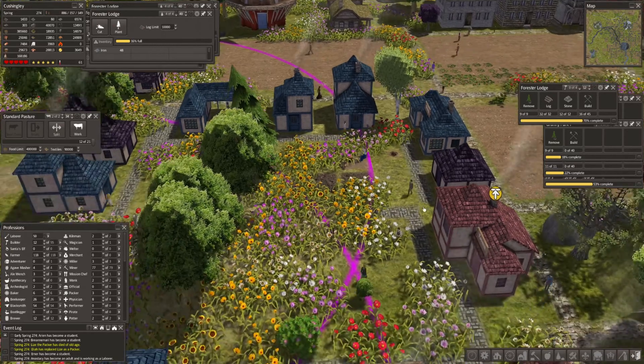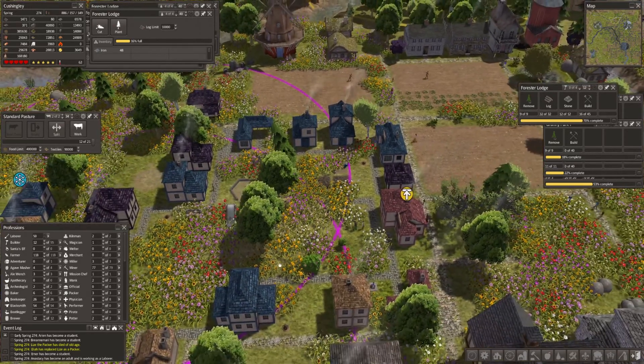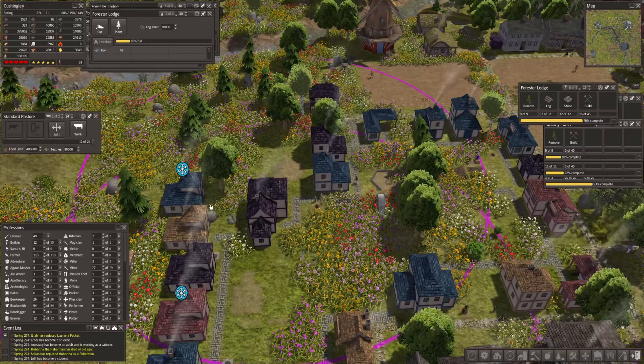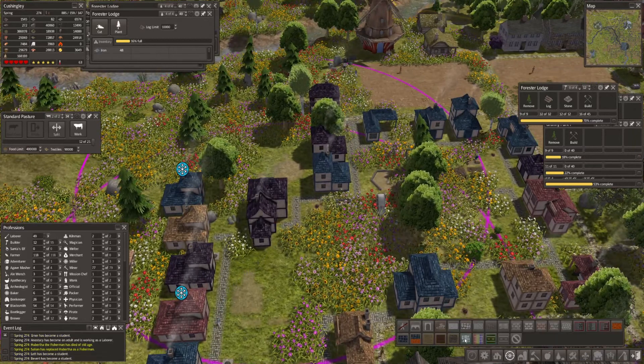I also think they go well - we need a bit more linking up here but they go very well as defining a sort of area when you have different paths. I like it a lot. We need some paths to this house obviously and in fact let's do that while we can.